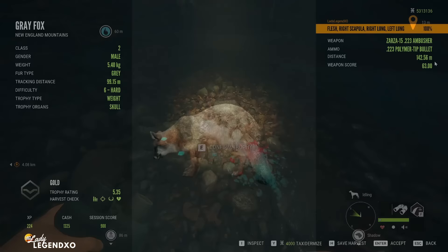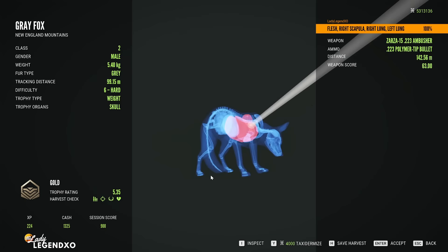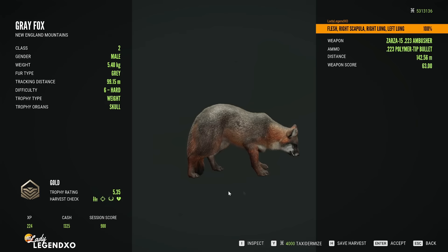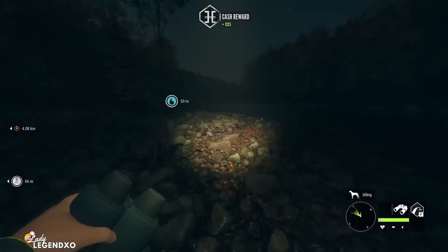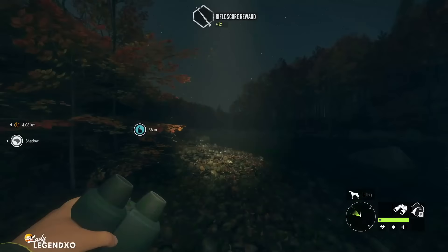We pulled a gold out of a level six — that's pretty sweet. Double lung from 142 meters. So there are actually four different rare variations for gray fox: albino, melanistic, leucistic, and piebald — and I don't have any of them, so we are going to have to hunt some gray fox before too long as well. You can also hunt gray fox in Mississippi. I'm not sure what's better — New England or Mississippi.